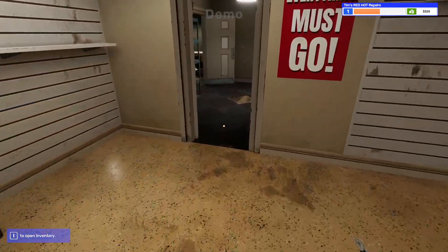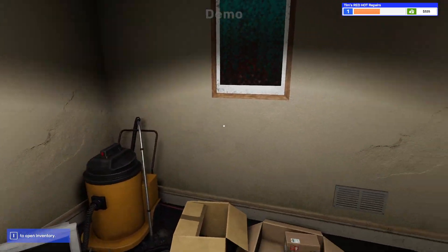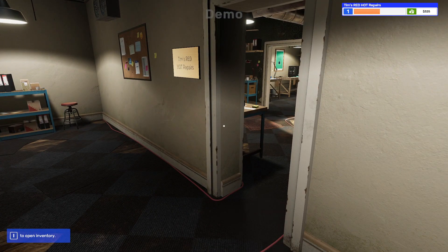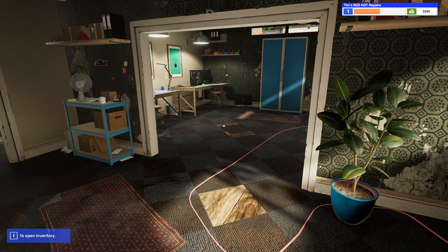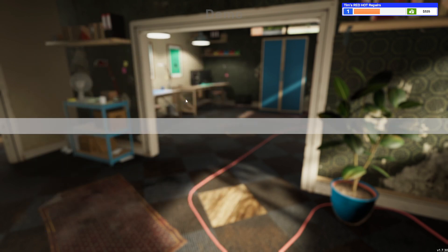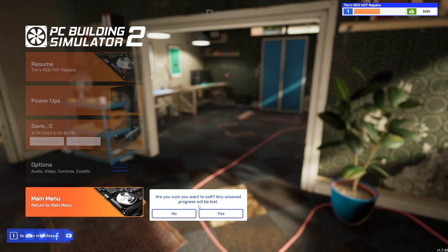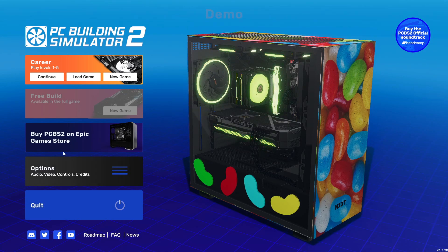If you want to know how to build a PC, this game is pretty accurate — just like PC Builder Simulator Part 1. This is the demo version; the full version is already out and you can buy it on the Epic Store. I didn't do research to confirm the full release but you can definitely go buy it. It's a pretty fun game. I'll dive into the music copyright issue later and hopefully we can listen to some good songs while we build and repair PCs.